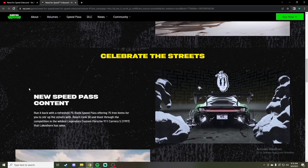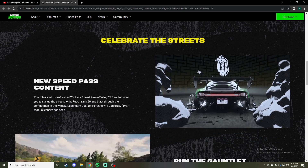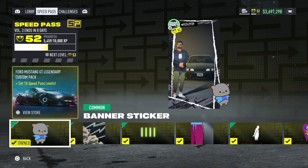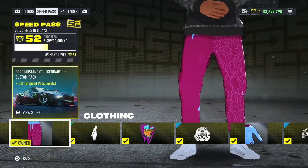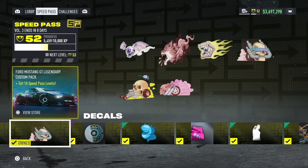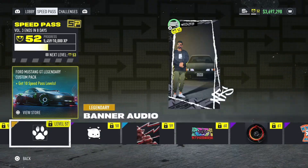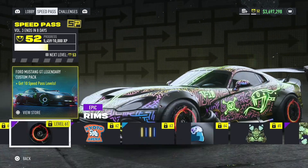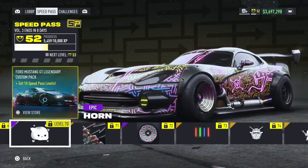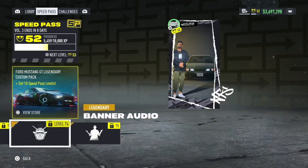So we have a new Speed Pass — celebrate the streets. Run it back with a refreshed 75-rank Speed Pass, offering 75 free items. Reach rank 50 and blast through the competition in the wildest legendary custom Porsche 911 Carrera. Unfortunately, that's kind of a bummer. I was hoping they would add more cars to the Speed Pass to give more incentive to complete it. I actually didn't go the full 75, just got to rank 50, got the Viper, and called it a day. So I feel like if they would have added maybe one or two more cars in there, I would have been more incentivized to play the full 75. Maybe we'll see in a future update.